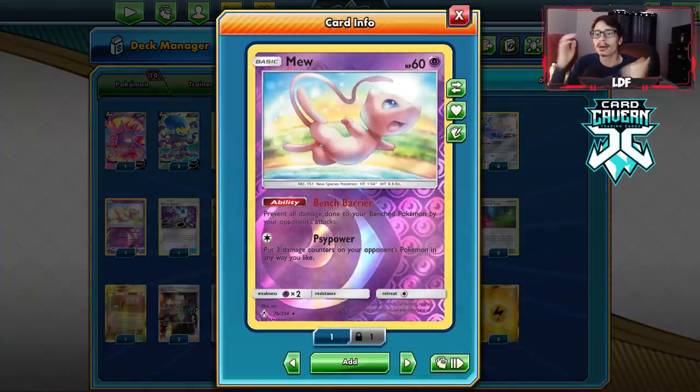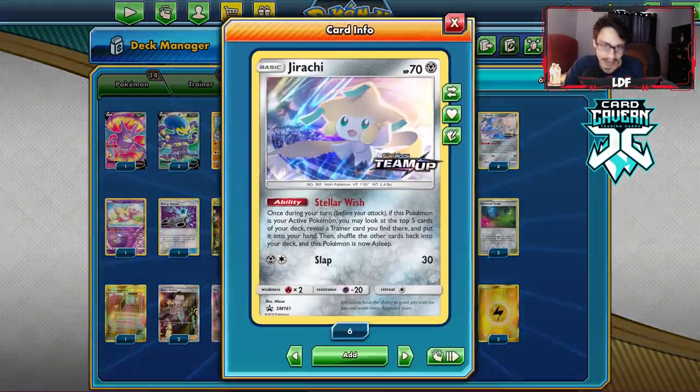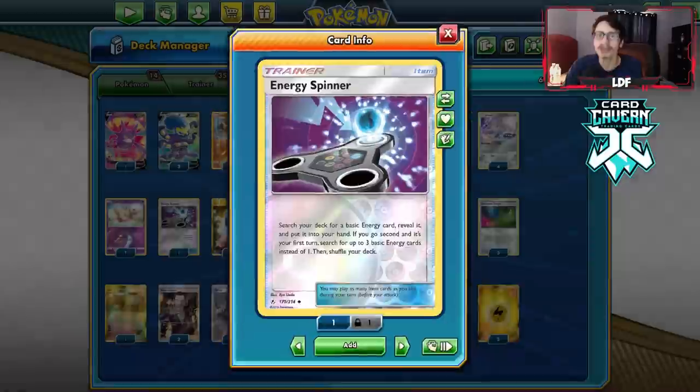I am playing a Mew — I've been finding Mew to be really good against Mad Party. Hint hint, wink wink — there's a game against Mad Party in this video. I've got four Jirachi to set up. There are a lot of other Pokemon you could play in here, but that's what I'm rocking with. I am also playing Energy Spinner to find energy.